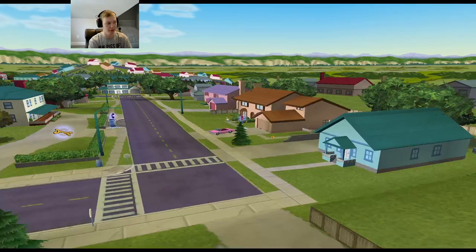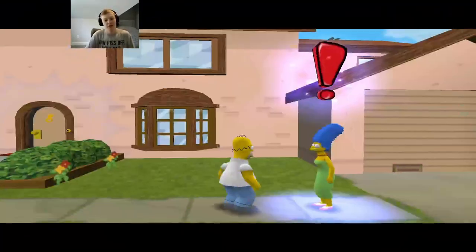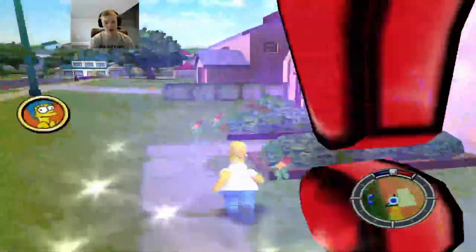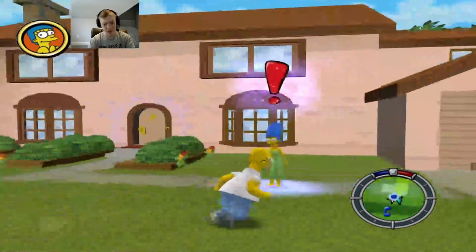What the hell is that? Alright, here we are — Simpsons Hit and Run. We are playing it in the year 2022. We've got to talk to our wife Marge. We need to complete a bunch of challenges, so let's talk to Marge to complete our first mission.